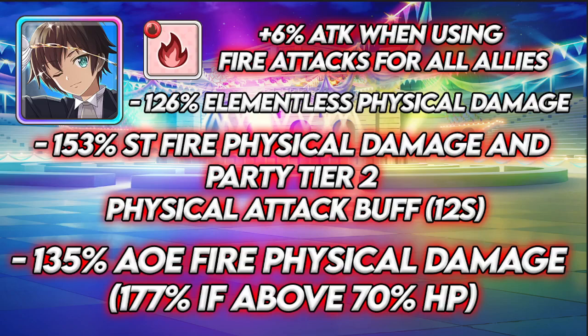Why is he a must for fire? He has a great trait — if you have Veneer you'll know what I'm talking about. He has a plus 6% attack when using fire attacks for all allies. Put him in the back two and all your fire-type attacks do more damage. This is pretty much just an added buff. Megumi the festival one and Veneer have this for earth and crimson demons respectively.